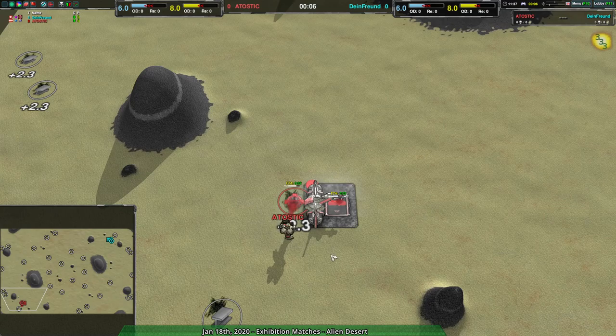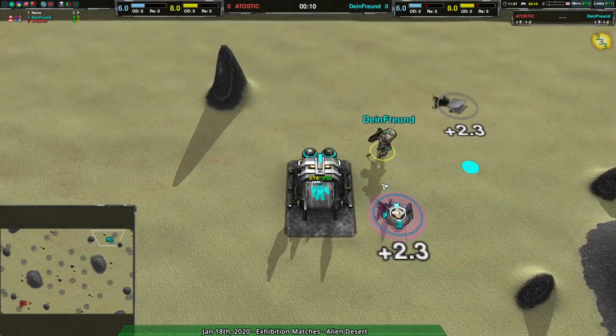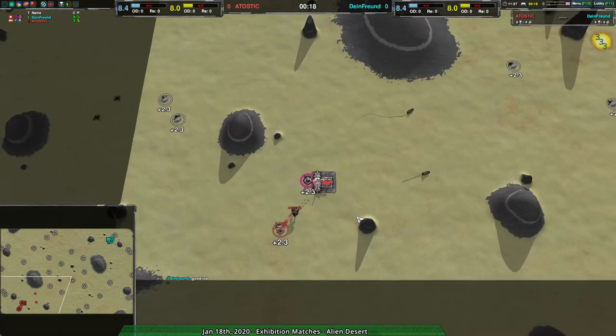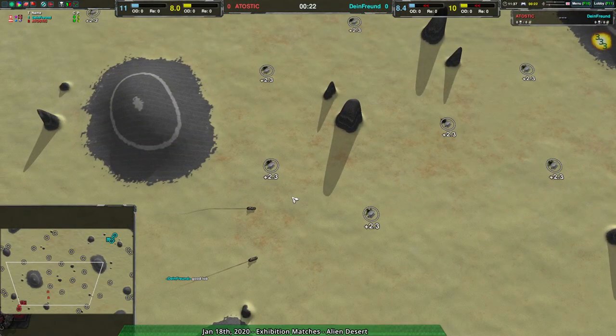We have an exhibition match between Atostik and Dimefriend, which I don't know if Dimefriend streamed themselves, but I kind of doubt it. I haven't seen Dimefriend actually do a lot of streams recently. Might have just missed the notifications. Anyway, Dimefriend going for the Cloakie Factory, and Atostik going for what I would consider more typical on Alien Desert, the Rover Factory.